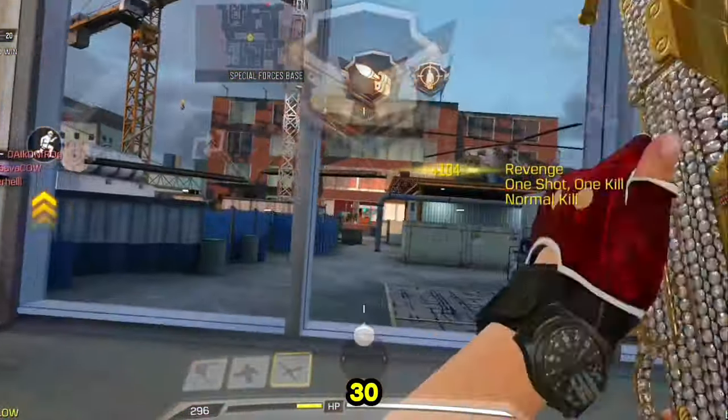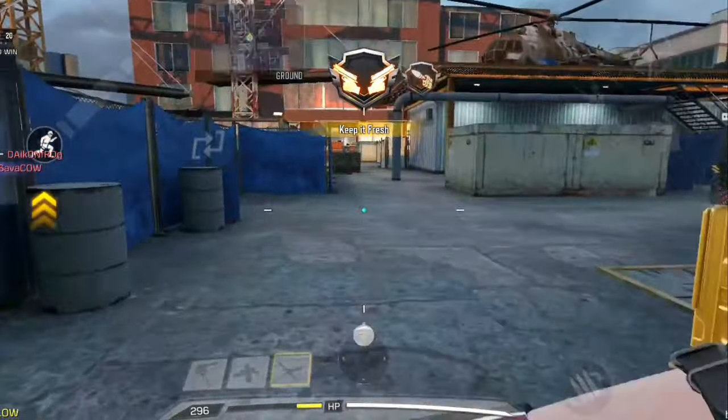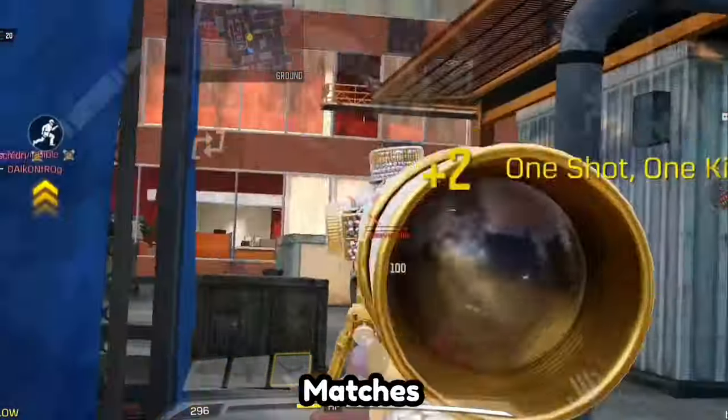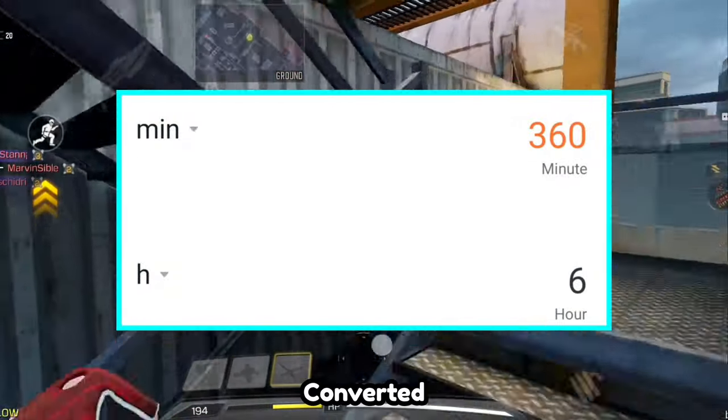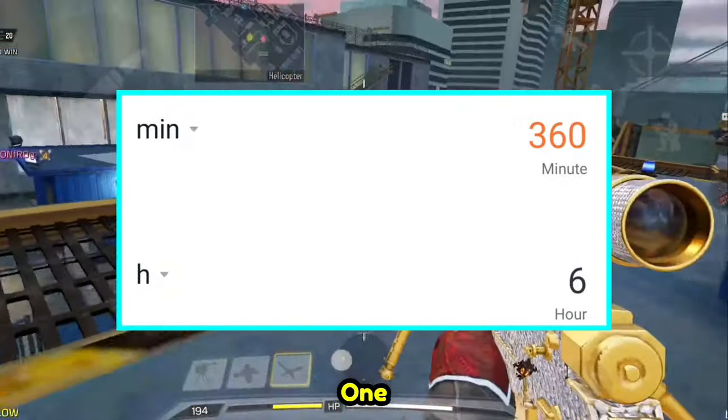So three times ten equals thirty, thirty times one hundred equals three hundred minutes, and add sixty for twenty matches — a total of three hundred sixty minutes. Three hundred and sixty minutes converts to six hours. That's the true total, not one hour.